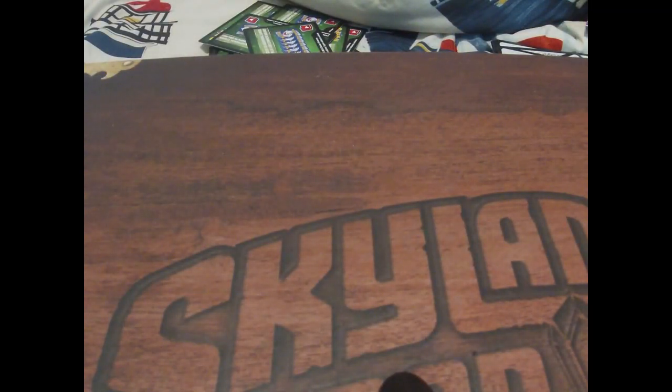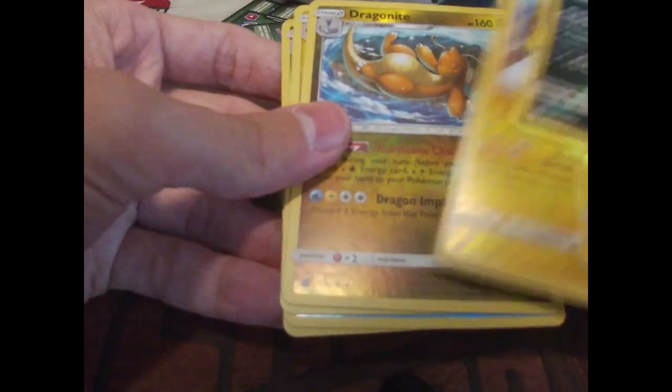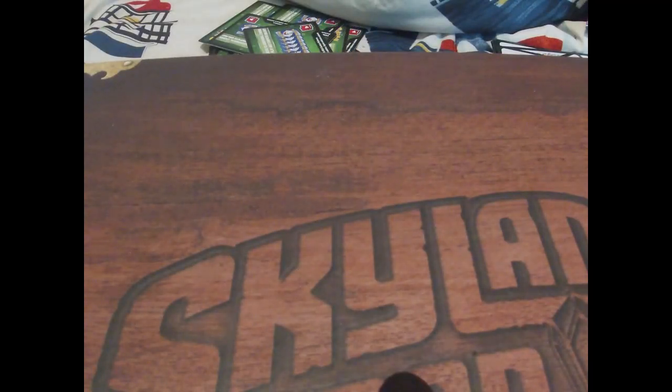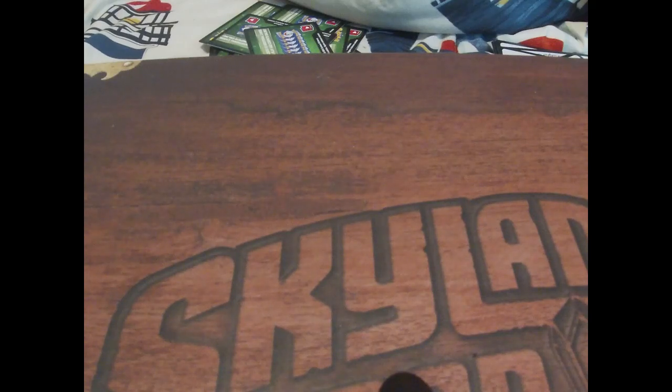I'm gonna summarize what I got in this part and go over everything. So the rare reverse holos from the entire box were: Drapion, Garbodor, Lone Raichu, Top of Coco, Dragon Knight, Eelektrik, Bomb is Nown, Scrafty. And the good packs — we got a Garchomp holo, and Lone Raichu, and a Coach Chair. And just for fun let's go over the financial breakdown — how much things are worth because I'm curious. This is going to go over my time but I don't care, so let's organize these.